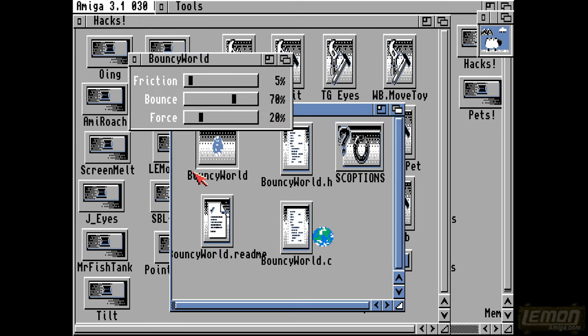Another one is Bouncy World, and as you can see it's really on Workbench 3. You can bounce the entire world around if you really want to. Our sheep seems to be munching the ground whilst it's asleep. You can have a nice heavy world if you want, or if you increase the bounce and decrease the friction and the force, you can see it bounces around much more quickly.